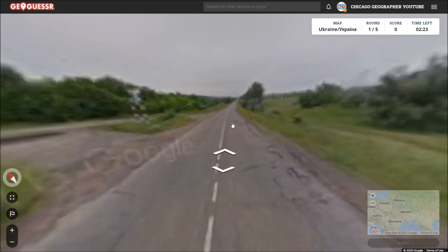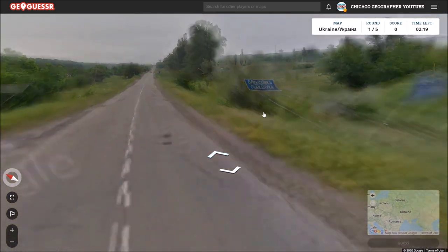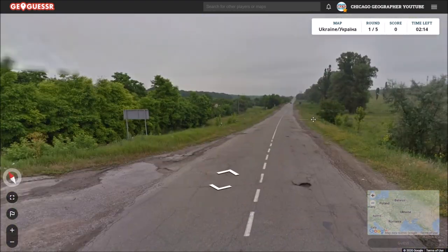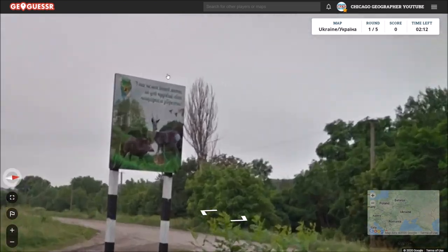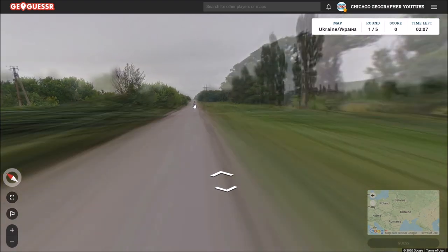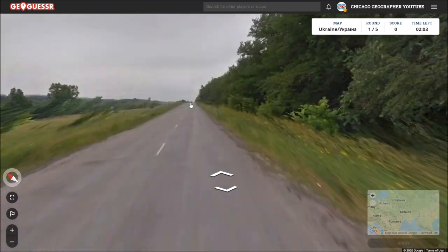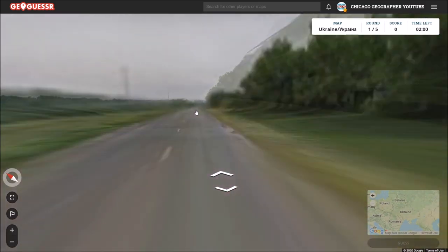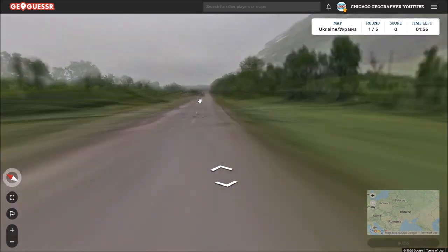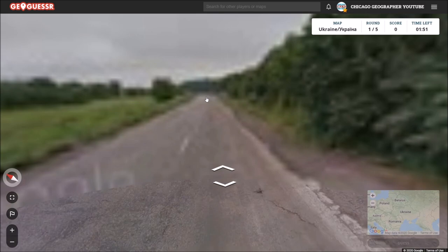That's really my only hope at this point. We have some signs here. Looks like we're entering this town, which is called Olexivka. That is this town. Hopefully it's a fairly big place and hopefully it has some other mileage signs for me to look at as well. Actually, it seems like quite a small place.